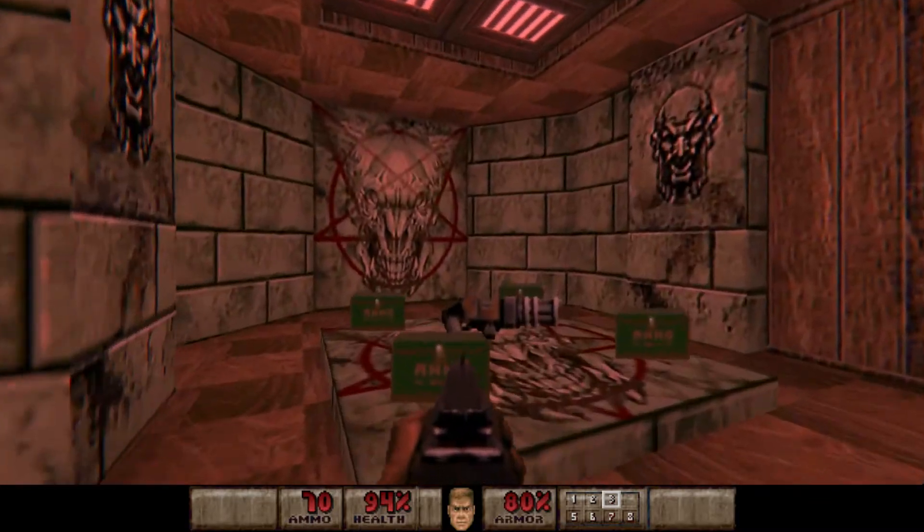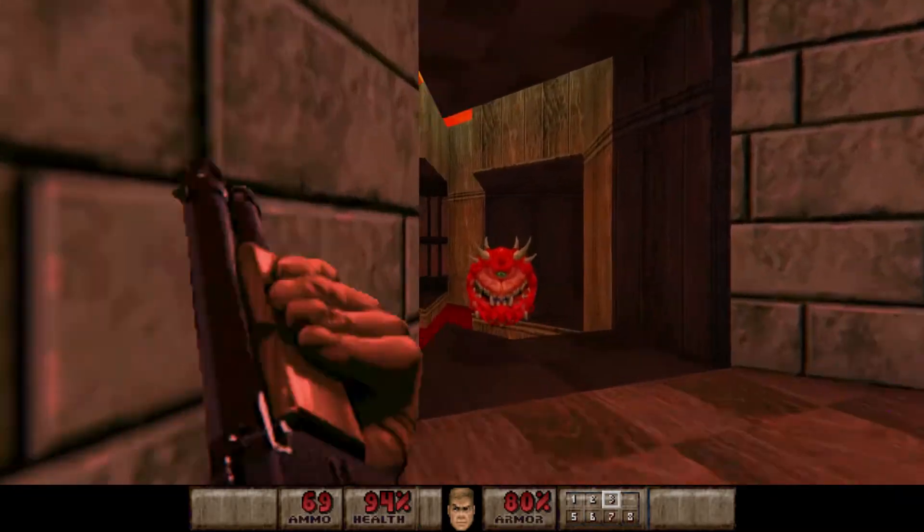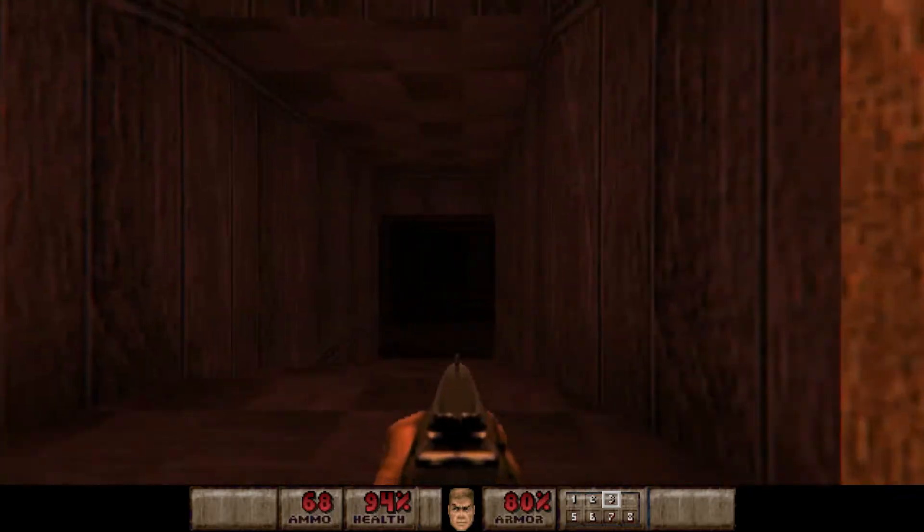We actually want to come this way where this chain gun is, and just open up this room with this cacodemon — and this secret that we'll be grabbing a bit later.